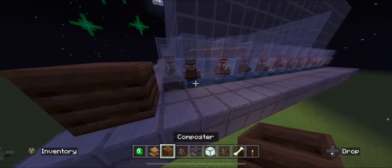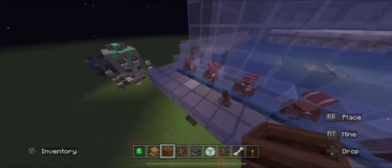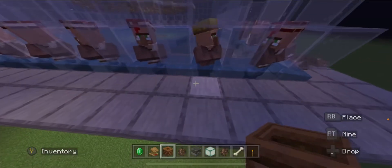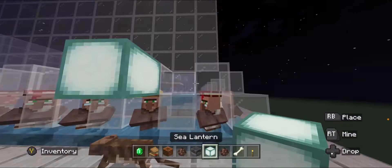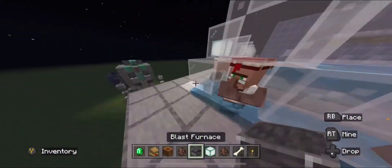A composter — who took it? We're looking for a yellow hat. There he is — a light above his head. Break the composter, and then we're gonna put a blast furnace there.